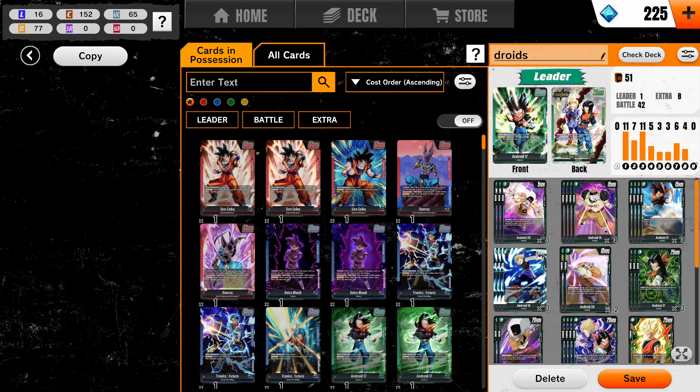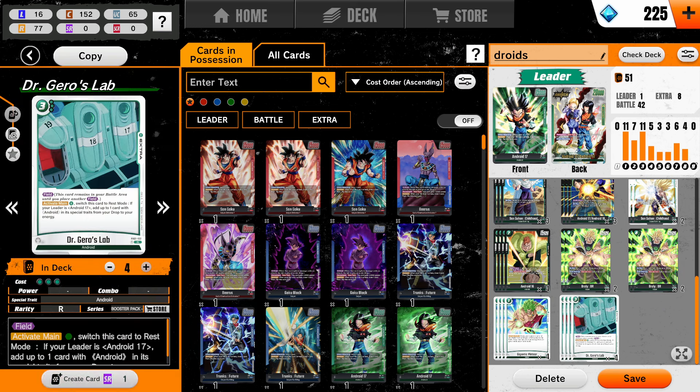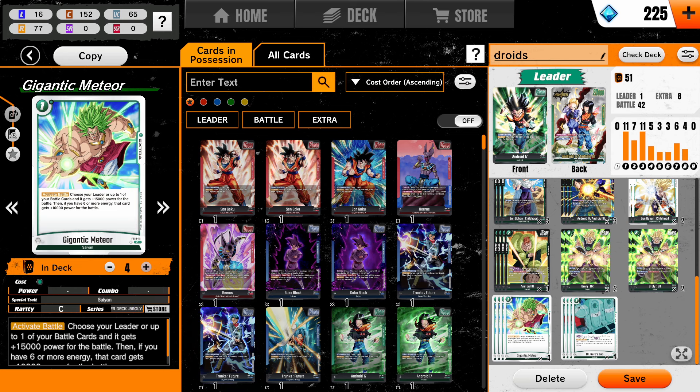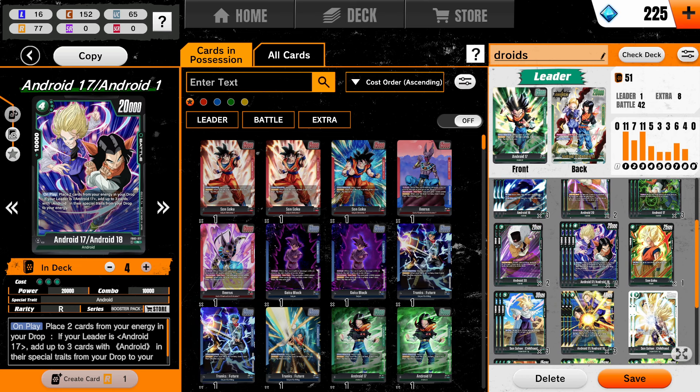Let me show you this deck real quick. This is a very fun Android deck. Our big hitters are Broly — we got four of them. We have four Jero's Labs, and we actually have four Gigantic Meteors. We don't have any Destructive Strength here because we're ramping with this bad boy.